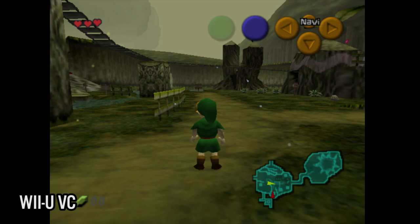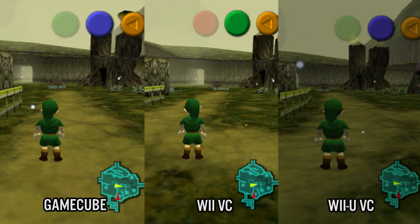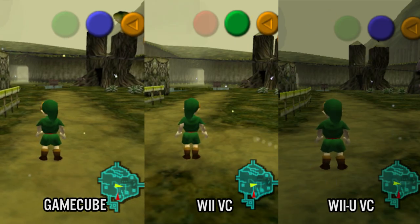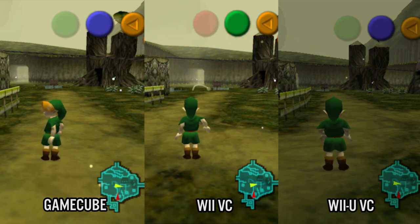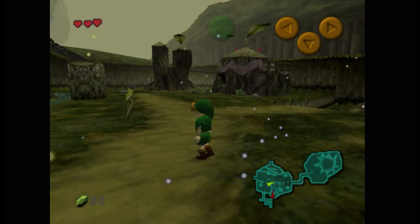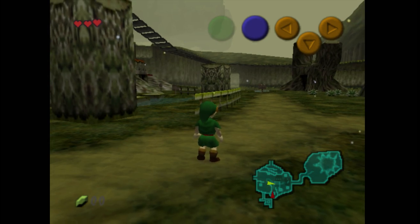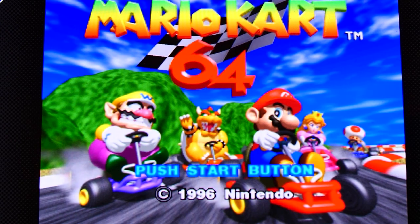Worse still, the N64 emulation on the Wii U contains a black filter applied to all 21 games. This filter completely washes out the colors, making the final image very dull, especially when compared to the original color palettes. Unfortunately, the filter cannot be removed unless you have access to a homebrew-modded Wii U and a way to do some ROM hacking.